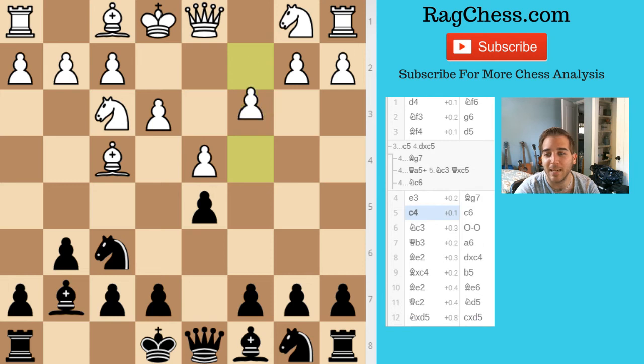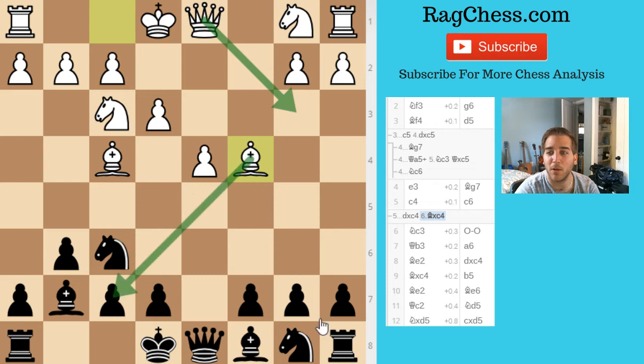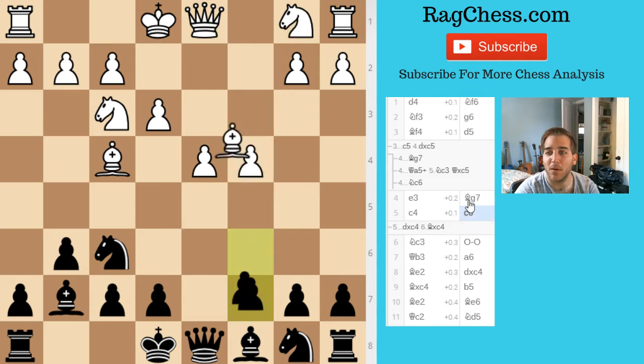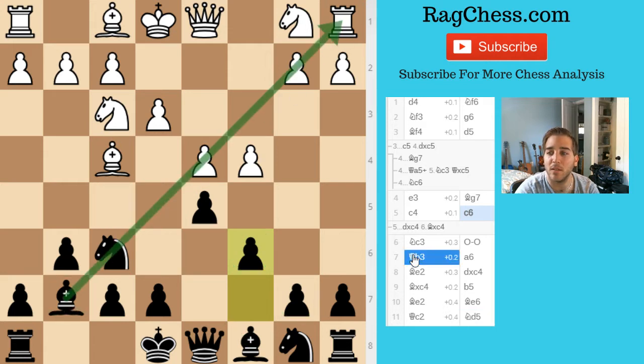So e3, then bishop to g7, c4. I don't really want to take because that gives him a stronger center, and it's tough to push e5 because he's got three pieces defending it. Plus his queen can eventually come here attacking this pawn, his knight can come out, and there's a potential weakness on c7. So I played c6, which turns into a Slav-ish formation. I think this is good because my pawns are on white squares and my bishop is going to be pretty strong on the f5 square.